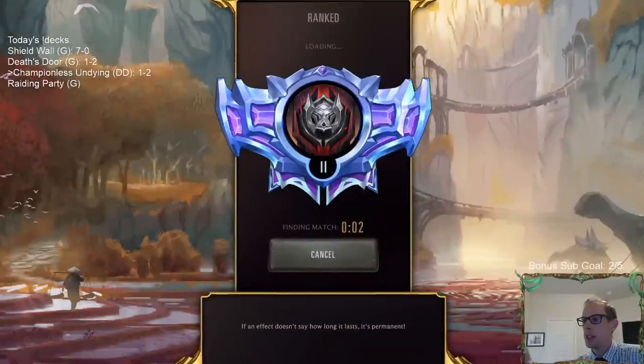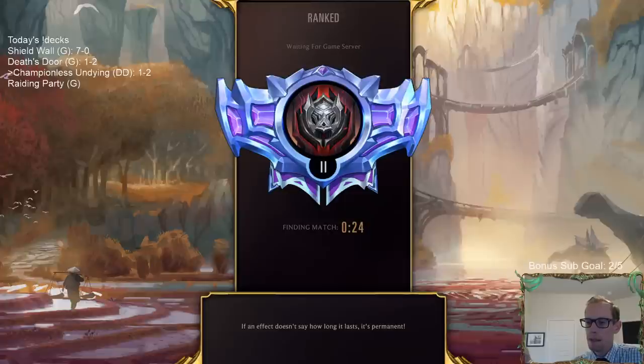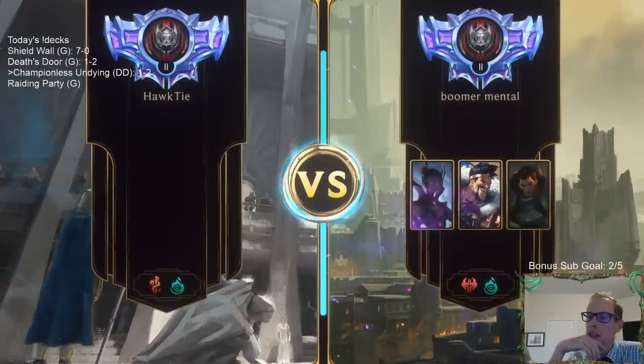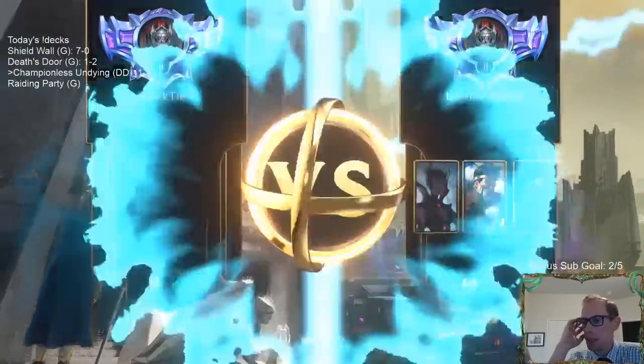Both of those recalls were great — double Greenglade Duo, Zed — they had it. I liked my hand a lot, but I didn't have the attack token on turn three. They had the attack token on turn three so they got to attack with Zed on three and I didn't get to use Caretaker. That was a big part of it — who got to do their thing on turn three. Both of those cards are kind of worthless on defense but amazing on offense.